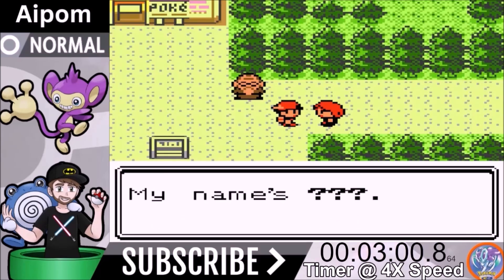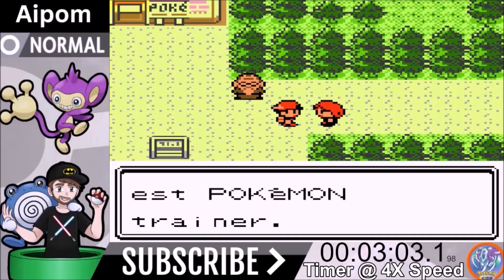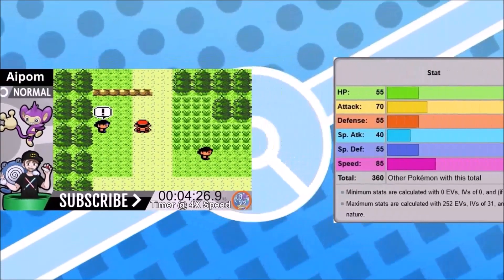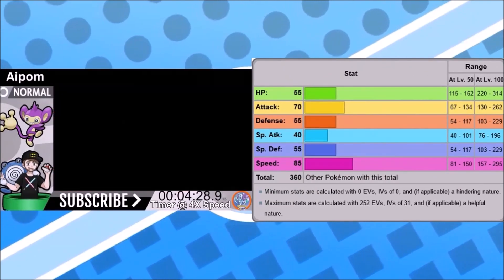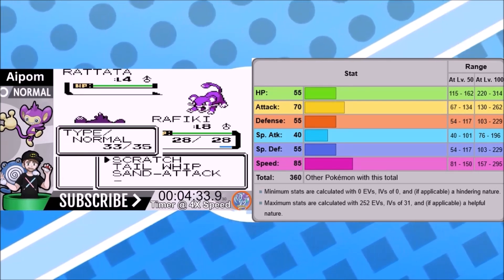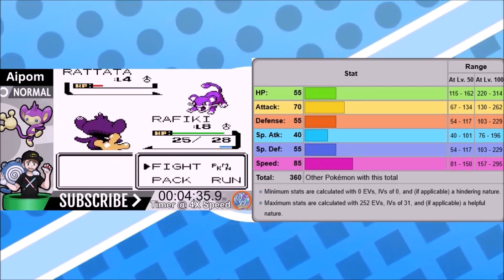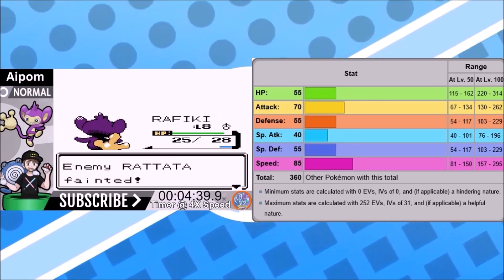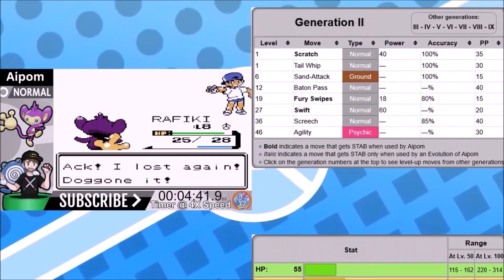We beat our rival and now we're going to progress and face the trainers along the path to the next city. Let's go over our stats real quick during these battles since they're pretty much obsolete. HP is 55, attack is 70, defense is 55, special attack is 40, special defense 55, and speed is 85 for a grand total of 360.